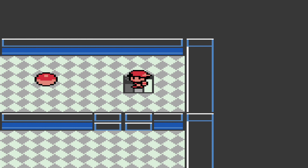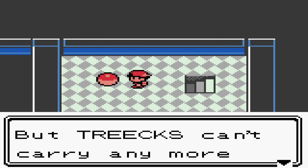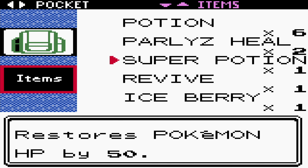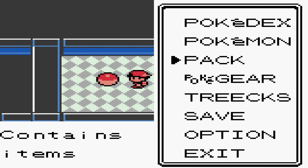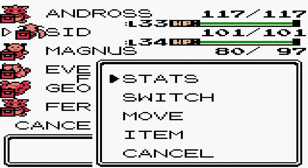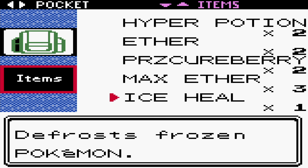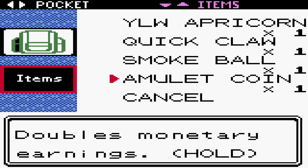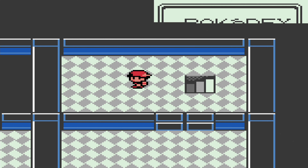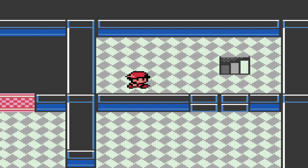There is a staircase here — let's check that out first because we can get ourselves an item: an Amulet Coin. However, we are carrying way too much stuff. Let's use something quickly — give my Ice Berry to Sid, since he's not carrying an item, and that way I actually have some room to carry the Amulet Coin. It's a hold item that gives you more money if you equip it on your Pokemon, to increase the payout of each battle, but only if you actually use the Pokemon in question. Sid is now able to get double money. Also, we're getting the shop music — weird, maybe something to find out later.